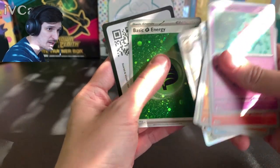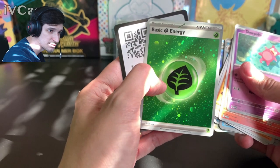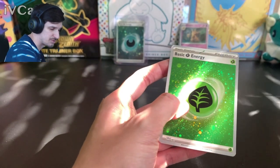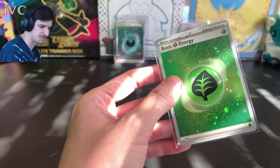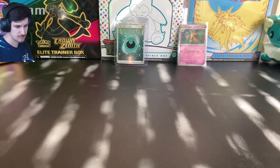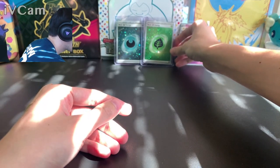Oh, is that a swirl? Do we have a swirl? That's a swirl energy! Just above the leaf — look at that, look at it swirling in real time. I love that. I love seeing the swirls in the cards, that's so cool. I actually didn't notice if one was there in the dark energy, but we absolutely have to check that at the end of the video. Humble beginnings right now, but it's only gonna get better.